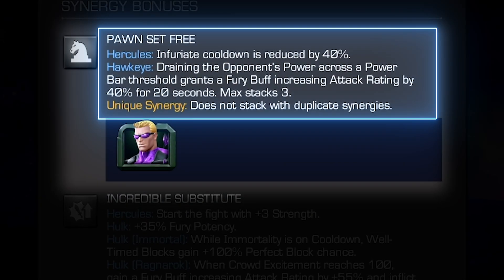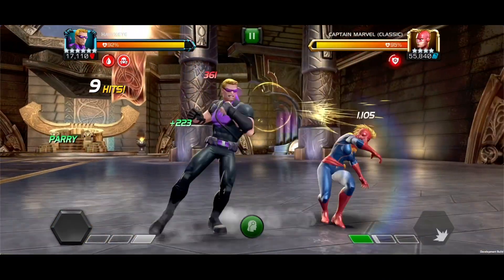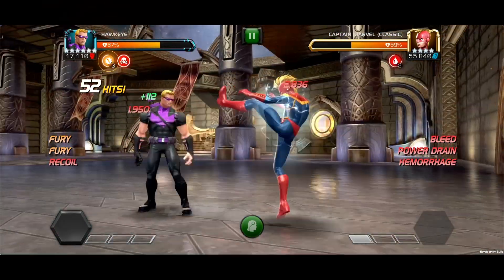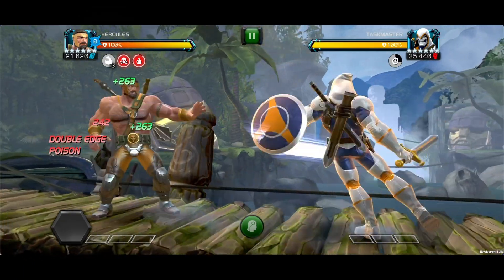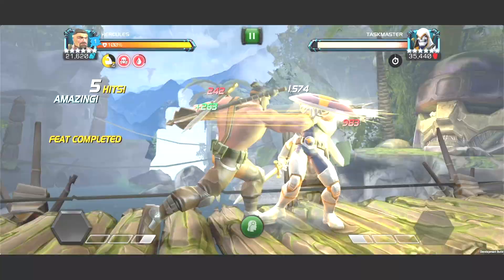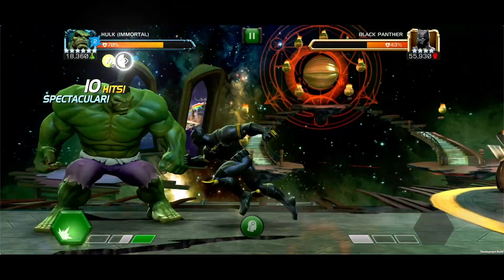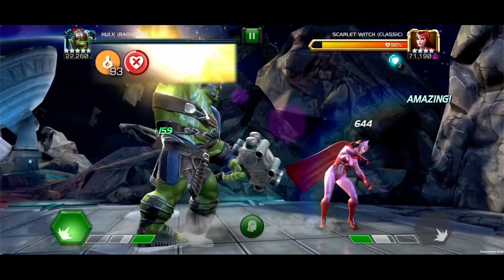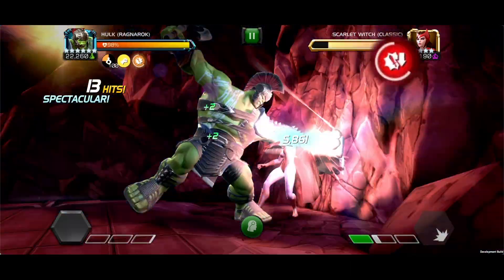Pawn Set Free — with Hawkeye on the team, Hercules gains a reduced cooldown for Infuriate by 40%. With Hawkeye, draining the opponent's power across a power bar threshold grants a fury buff increasing attack rating by 40% for 20 seconds, with a max of three stacks. Incredible Substitute — with Hulk, Hulk Immortal, or Hulk Ragnarok on the team, Hercules starts the fight with three strengths, helping you ramp up your feats of strength and have access to those benefits immediately. Hulk gains 35% fury potency; Hulk Immortal, while his immortality is on cooldown, well-timed blocks gain 100% perfect block chance; and Hulk Ragnarok, when crowd excitement reaches 100, gains a fury buff increasing attack rating by 55% while inflicting a weakness debuff reducing attack rating by 30% for 15 seconds.